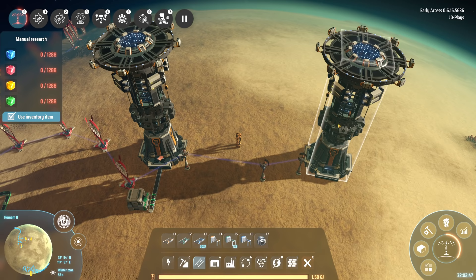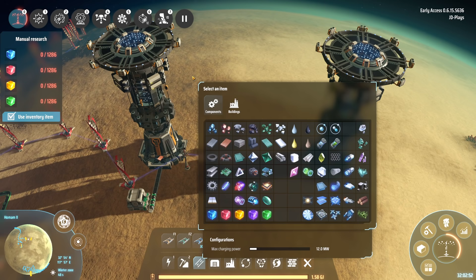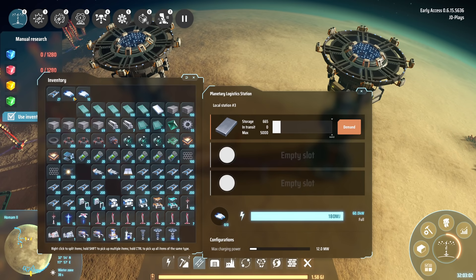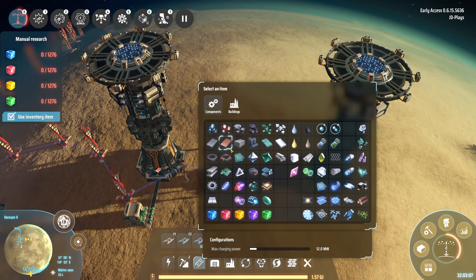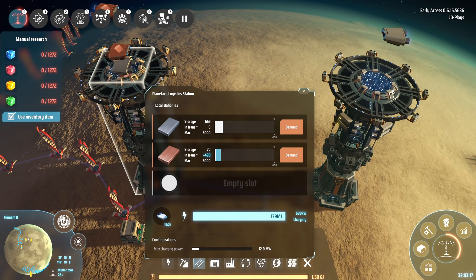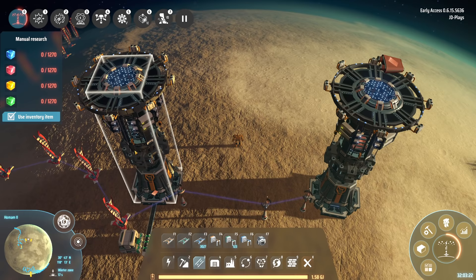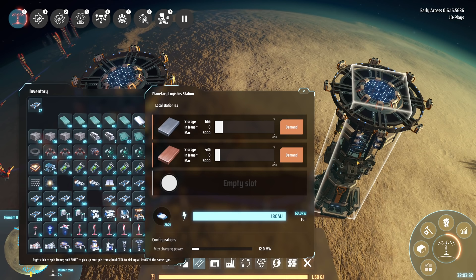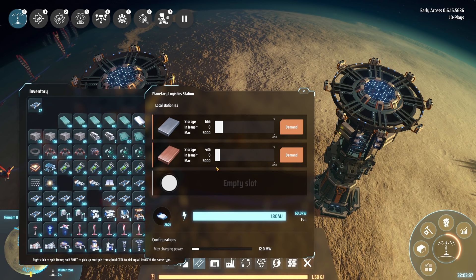If you have drones at one end, let's put just one in this end and the full 21 in the other end and set it to copper with a demand — you can see because they have 21 drones at this end, they're going to leave, go over, pick up as much copper plate as they can carry, and bring it back. Same story with our one supply drone — it can also leave and take the copper across. So technically you don't have to have drones in every single supply or demand station. You could put them just in demand stations, just in supply stations, or cover your bases and put them in every station, which is what I've been doing.